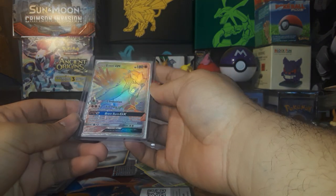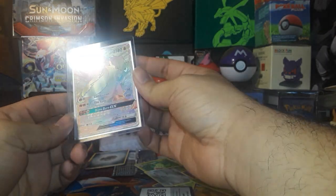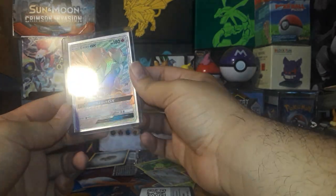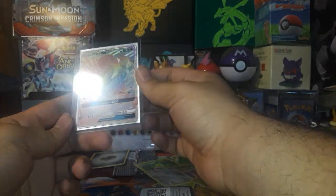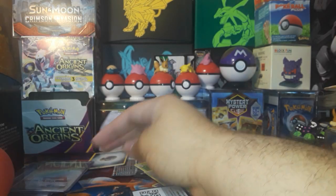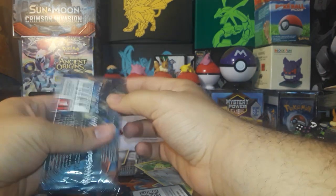And this one was another one from the Shining Legends set — Rainbow Rare Entei GX. God, I lost my mind — I kept pulling the full art and the regular GX, and then as soon as I got this I was like, oh my god. It says thank you Arceus. For that one we've got a Burning Shadows pack.